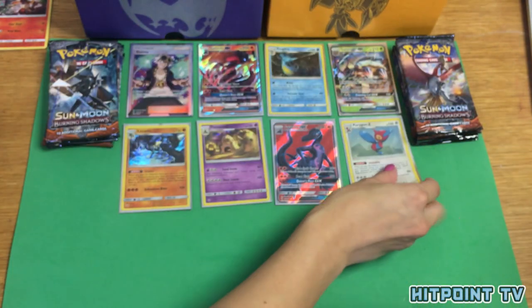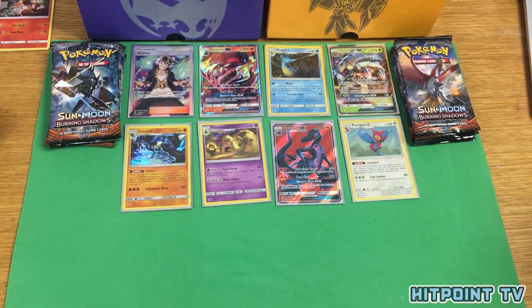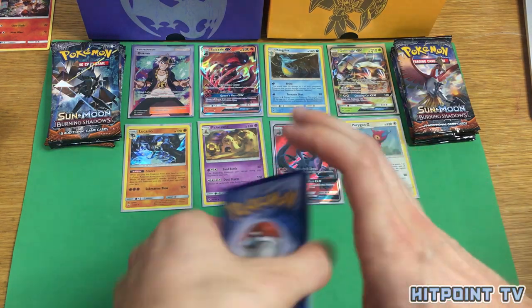Something I've noticed is that the Burning Shadows packaging is a lot easier to open than the previous packs — yeah, this is like butter.